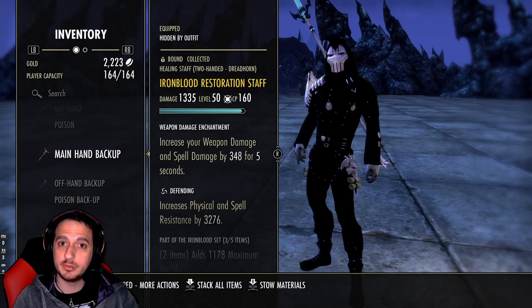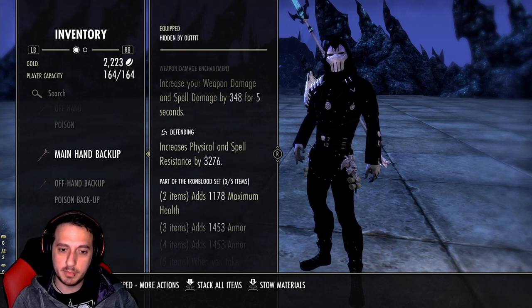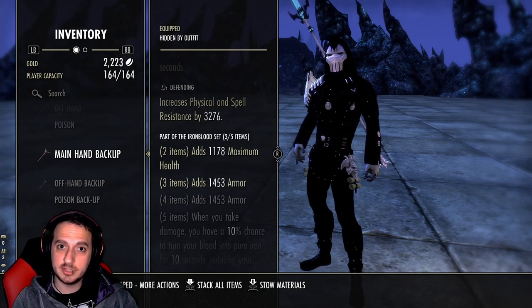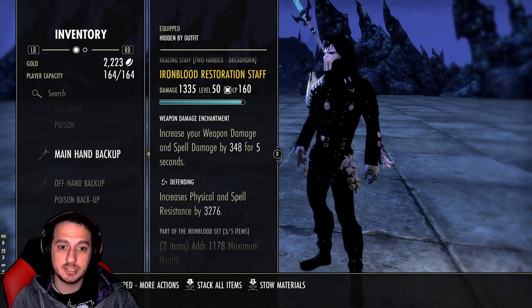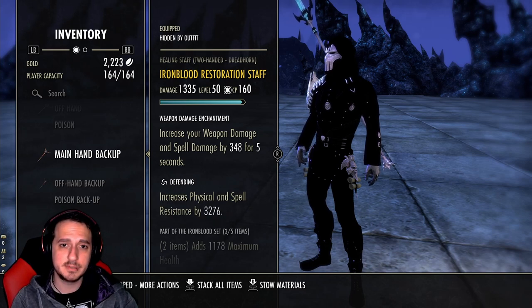The next set we're running is Iron Blood. We're running a Restoration Staff because you don't need any more tank ability — you're better off slotting Rapid Regen, which is a really good healing over time, since you don't need to be any tankier than you already are. Run a Weapon Damage enchant on this, and when you go in for a burst just light attack on your back bar.